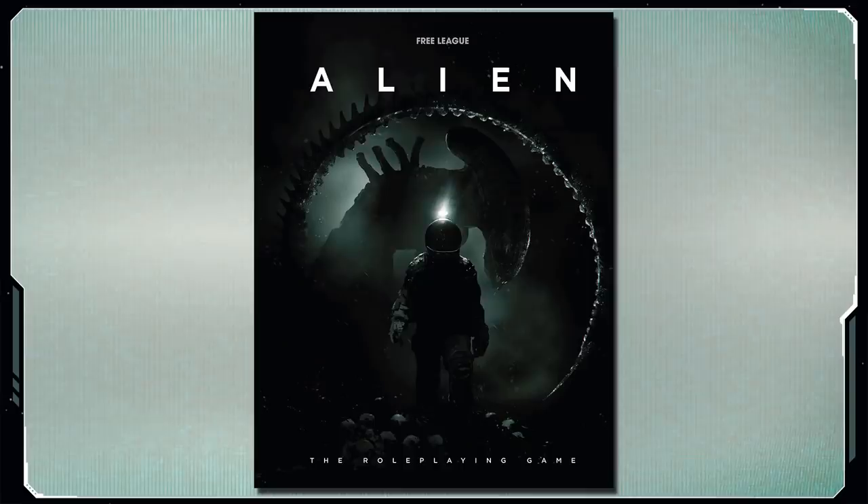Hello Internet, Seth Skorikowsky, and today we're going to explore the Alien RPG Scenario, Hope's Last Day. Published in 2019 and included with the Alien Core Book as an introductory scenario for both players and game mothers. I always appreciate it when a publisher includes an introductory scenario in their core book — it's a way to show how their adventures should be laid out, and a way to walk all of us through the first game. So thank you very much to Free League for including that in the core book.